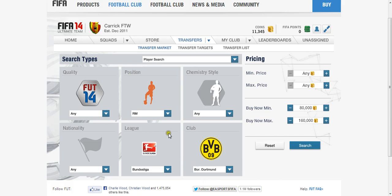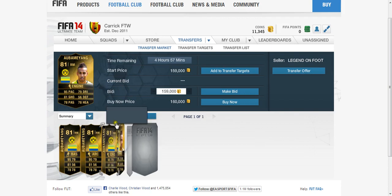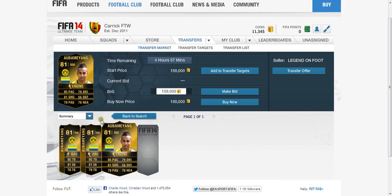So today we start with Pierre-Emerick Aubameyang. His in-form is absolutely fantastic: 95 pace, 79 dribbling, 81 shot, 56 defence, 78 pass and 78 heading — absolutely great stats all around. The only weak one is defence, but you would expect that with a player who normally plays striker.